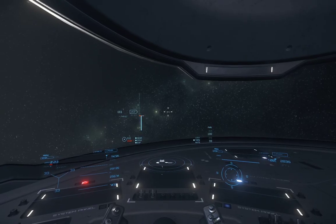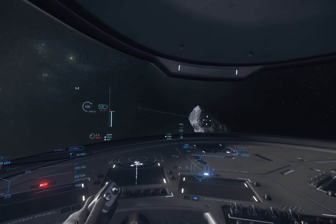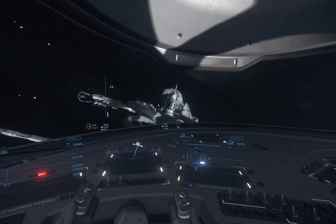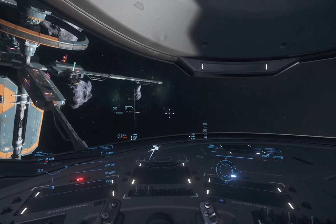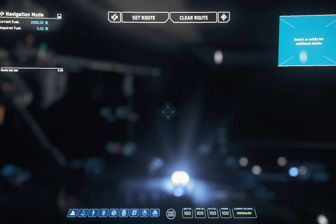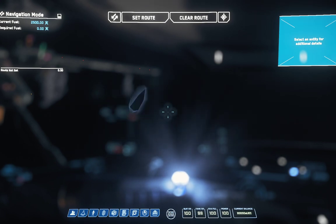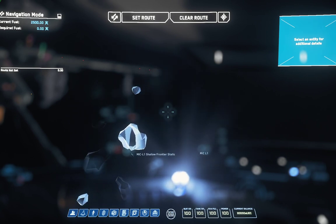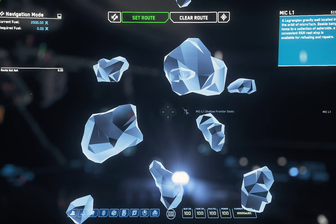Why is it down — it should be up. Thank you, please visit again. Let's see, maybe I can find the name of the station. Does it have a name? I still don't know — oh, here it is. M.MickL1 — Shallow Frontier Static. I guess that's the name. Yes, that's the name. Very nice.